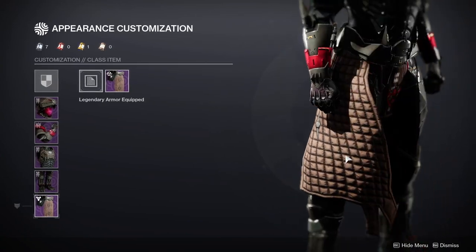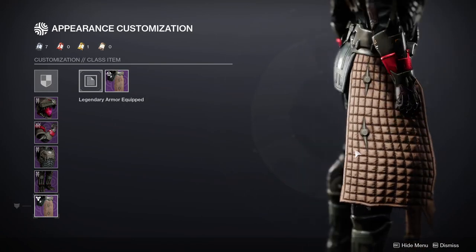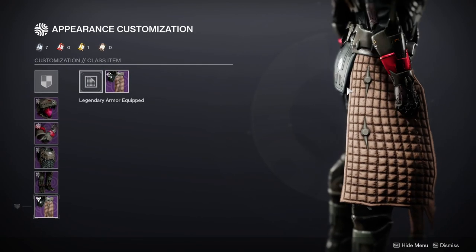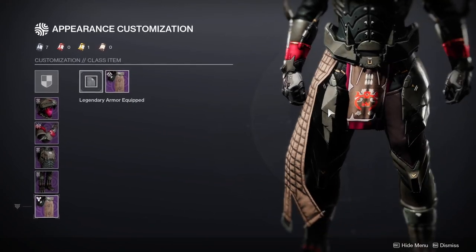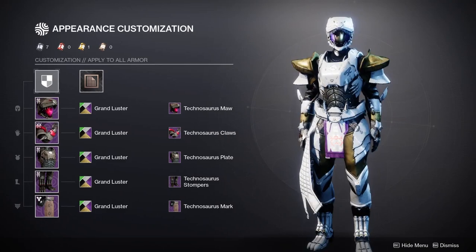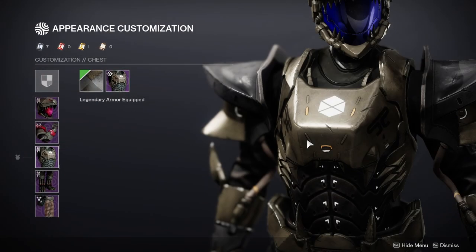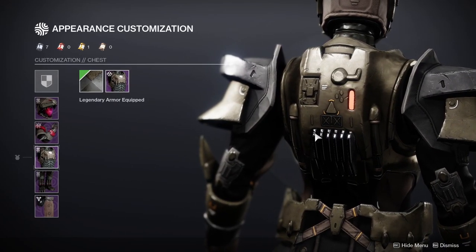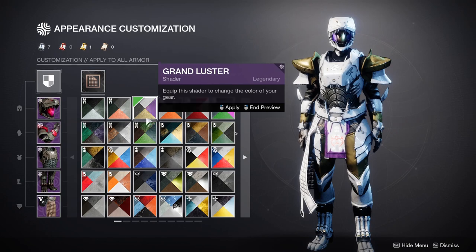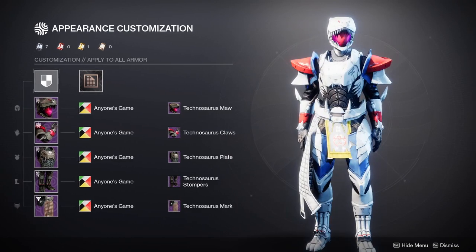I'm not going to say I wanted a T-rex tail, but maybe like scales or dinosaur skin would have been cool. Looking at the shader — yellows and whites don't change color, but the brass back here does change color, which I didn't expect. The yellow doesn't change color but it's not as bad as it could have been. The visor changes color, which is pretty cool.